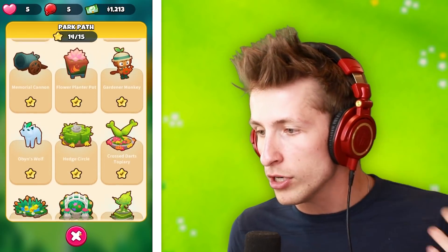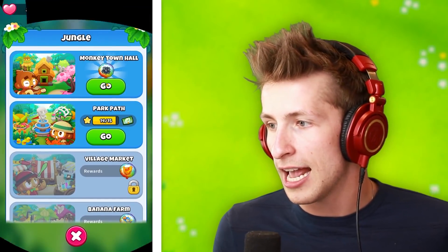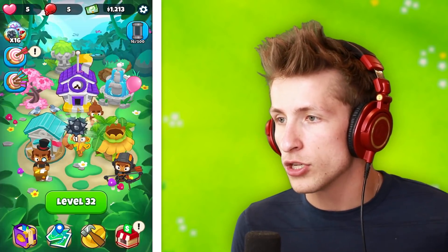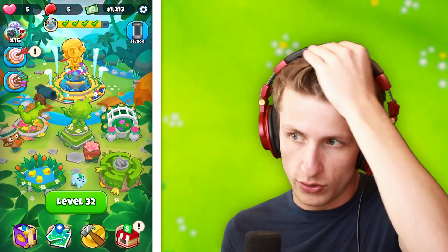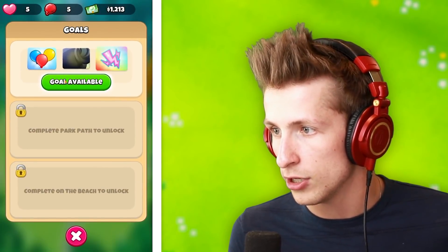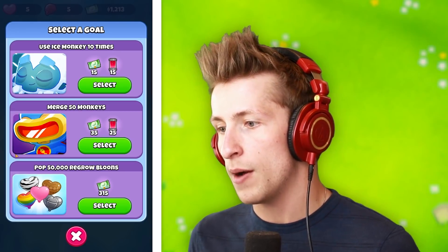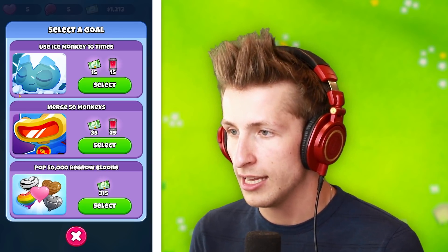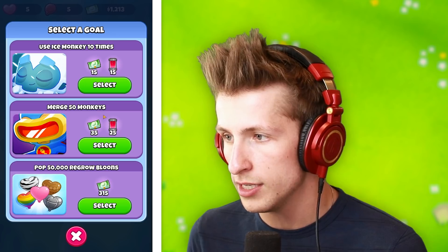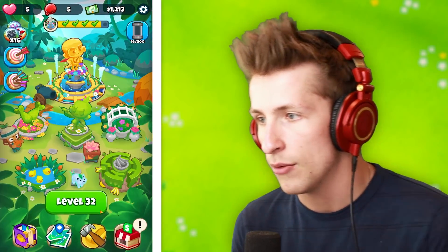We only need one more and we're done with this area and we can actually move on to the next area, which I'm really excited about. We have a goal available: use Ice Monkey 10 times, merge 50 monkeys, pop 50,000 regrow Balloons. That seems crazy. I think I'd rather just merge. The merge 50 monkeys one seems the best, so I'm gonna get that one instead.